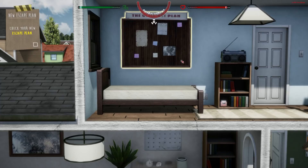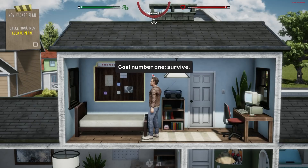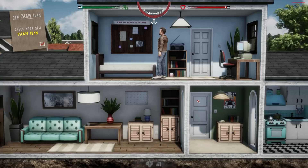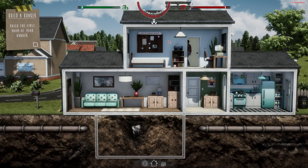Check your new escape plan — right-click and read. It says 'the ultimate plan.' There are some sticky notes and a picture I can't quite make out. Goal number one: survive. Goal number two: escape. Right. So build the bunker — build the first room. Go to building at the bottom, construct and build. Mr. Prepper comes downstairs wearing a hard hat and construction begins.